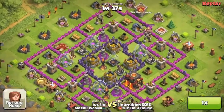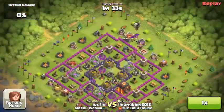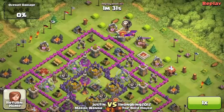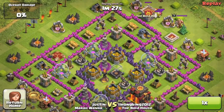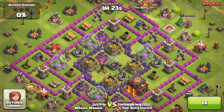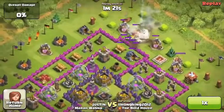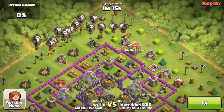This guy is pretty upgraded but has lower air defense, though those inferno towers are super good. Basically I'm just trying to draw the clan castle troops out, but I realize there are more clan castle troops than expected, so it's not that good. I'm just going to spam in all my balloons.